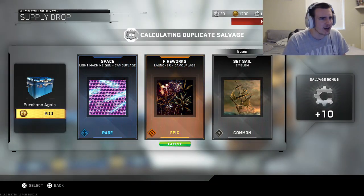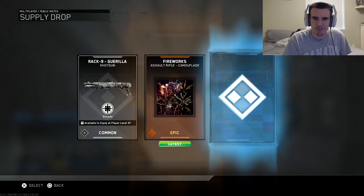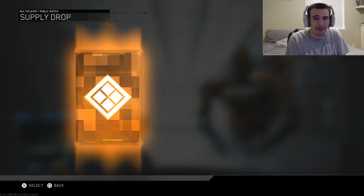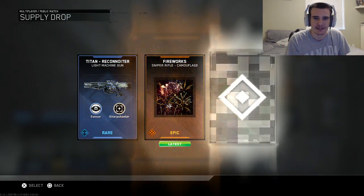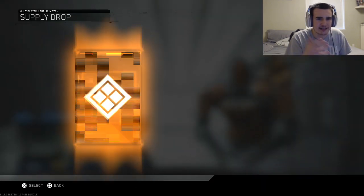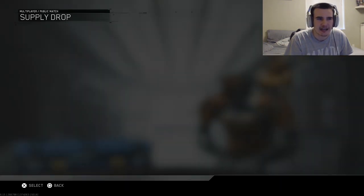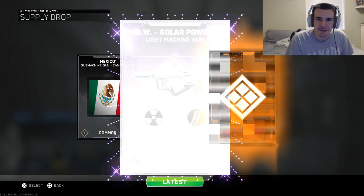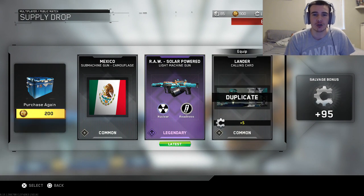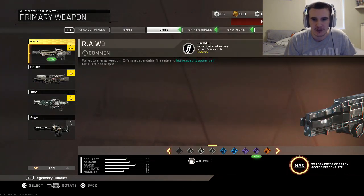I don't know if the gun is even in here. Maybe I'm too late for the gun, but I thought all of week two I'd have a chance. Maybe I'm just getting unlucky. Fireworks, 220 salvage, assault rifle. I'm stacking salvage at least, so if they come out with new epics I could buy them. Fireworks for the sniper rifle — I'm not getting any duplicates with the fireworks camo, I think it's unlocking properly. Yep, handgun. And — there it is, baby! Yes! That's what I wanted — the RAW Solar Powered LMG. The new god gun. God gun 2.0.